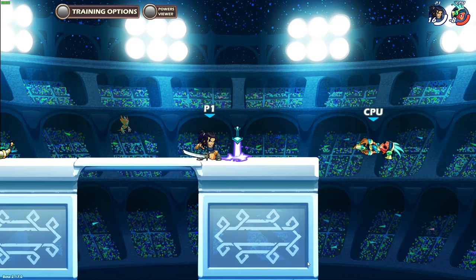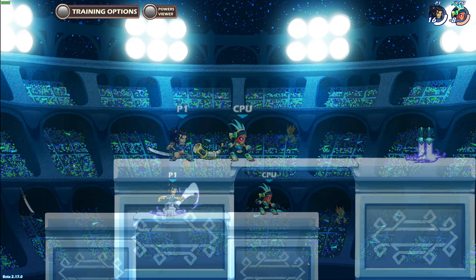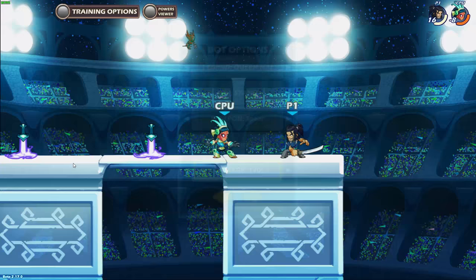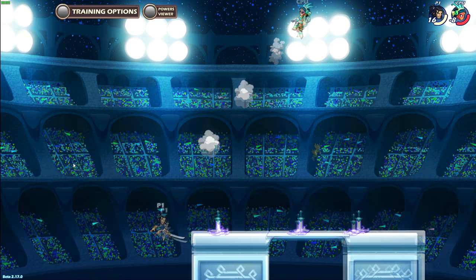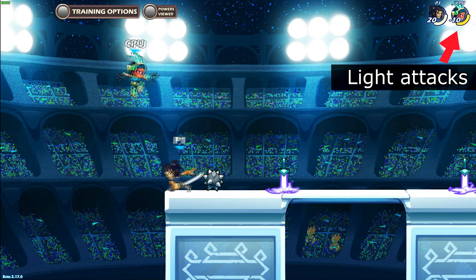Heavy attacks are often big, powerful moves that have more damage and greater force than light attacks. Their downside is that they often take longer to start up and have higher recovery time, so they are very punishable. Therefore, light attacks are very good at lower damage ranges because there is little knockback, so follow-ups are easier, plus they're fast and harder to punish. On the other hand, it's much better to land signatures when the enemy is at higher damage ranges, because at that point signatures can push the enemy off the platform much easier and even knock them out of the map at orange and red damage. So the idea is that you use light attacks when the enemy is at lower damage, then use signatures to finish them off.